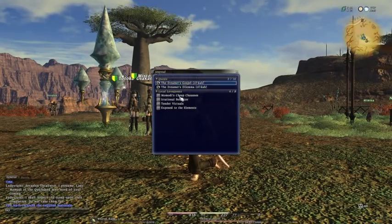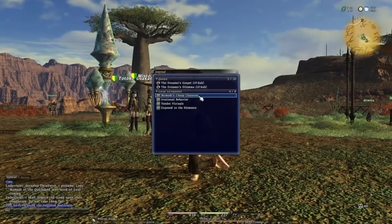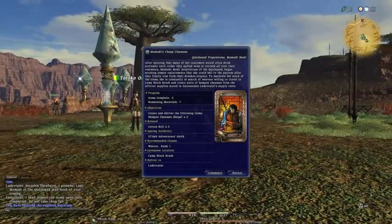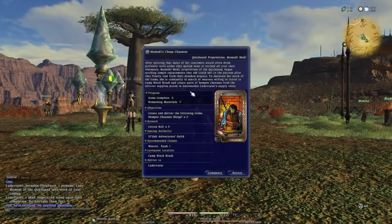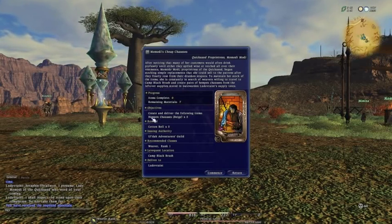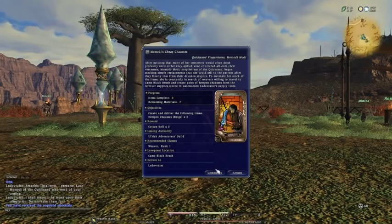It brings up the journal and asks which leave quest you want to do. Because we're a weaver, we select Mamodi's Cheap Chaucers, which we spoke to the Gate Warden about. It brings it up just like talking to the Aether Stone, asking if we want to commence. The objectives are: create and deliver Hempen Chaucers beige times five. We'll get Cotton Bowl times five as a reward. It confirms you need to be a weaver in Camp Black Brush. Let's commence.